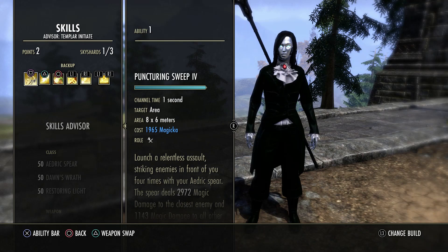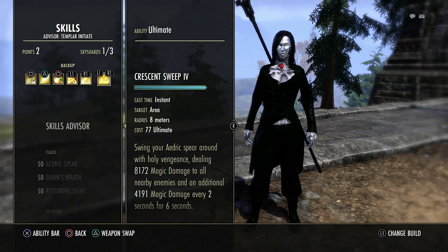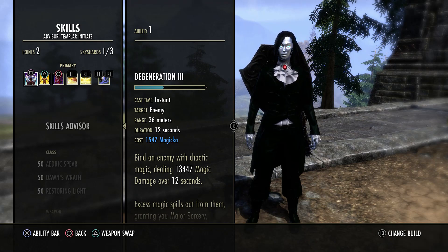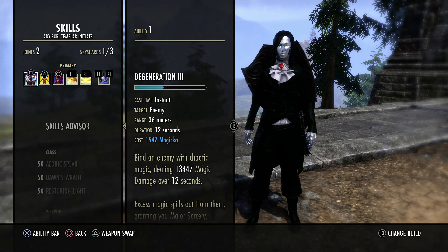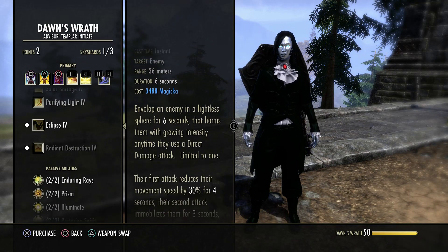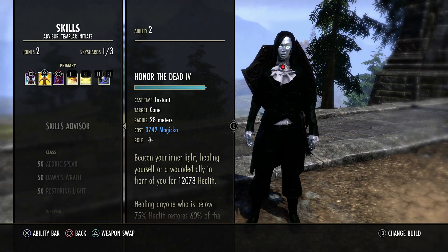Getting into the skills - front bar is pretty basic: Puncturing Sweeps, Topple, LA Drain, Purifying Light, Solar Barrage, and Crescent. On the back bar we have Degen because I'm using tripots; if you're not going to use tripots you can swap something else in. This is another dot, more pressure on people. I tried Living Dark and I know some people still use the Eclipse bubble, but honestly I don't feel like it's worth it or needed anymore.